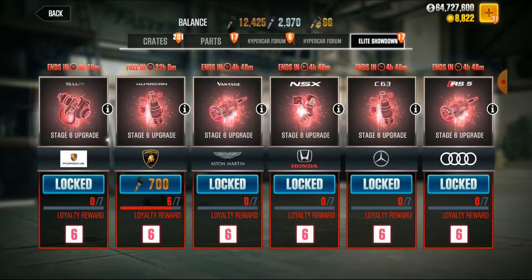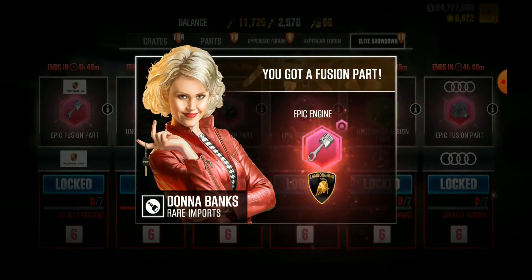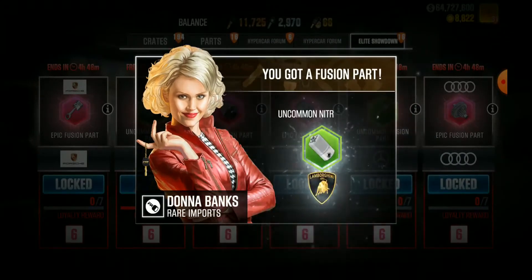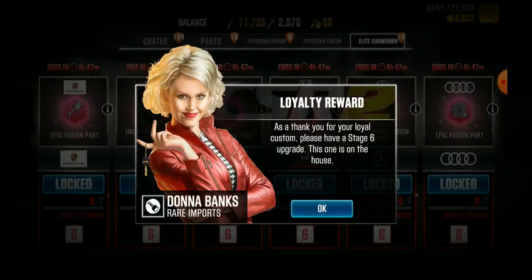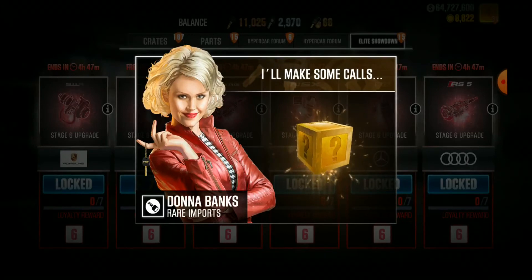Here we go — box number one, come on baby be good to me! Okay, I'm liking where we're going so far. With these ones you get five. I'm telling you, you can open up a ton of boxes that cost a hundred. Let's get the loyalty — let's see what we get for loyalty. Box number two!